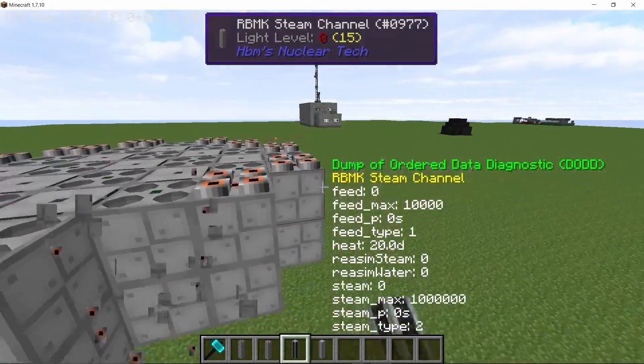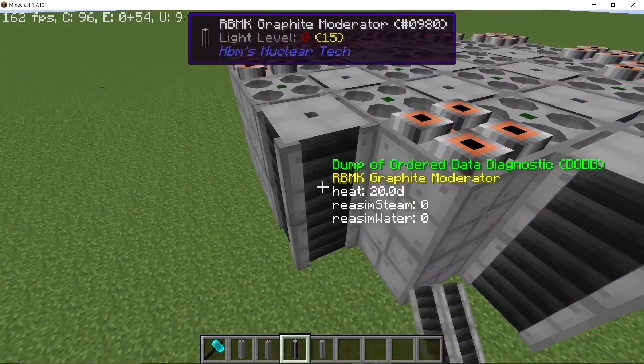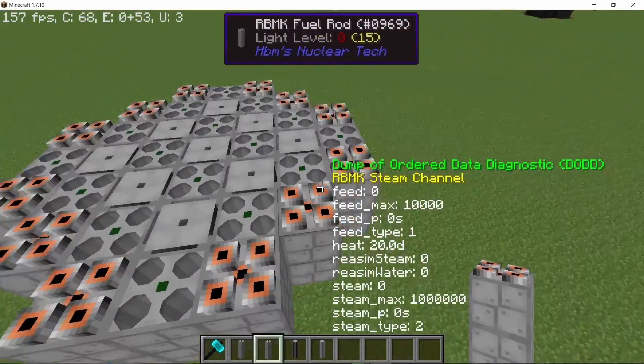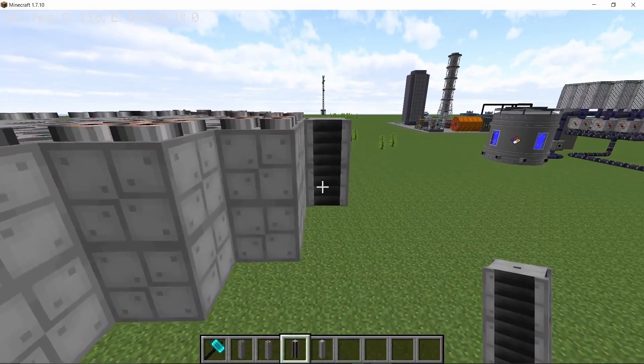If you want to modify this, you can remove two of the steam channels and place down moderators there instead — this will make the reactor run hotter and get you a bit more power. You can then place down the steam channels in an alternate configuration. This is the design I'm going with in this video, so now you know how to modify it.